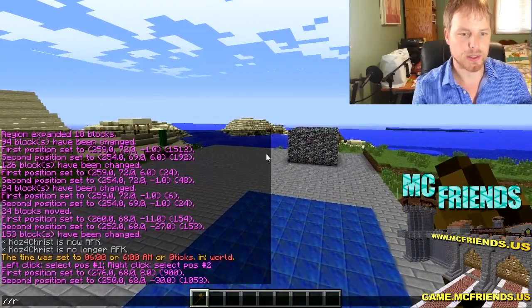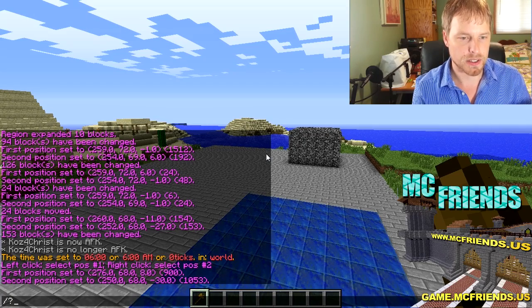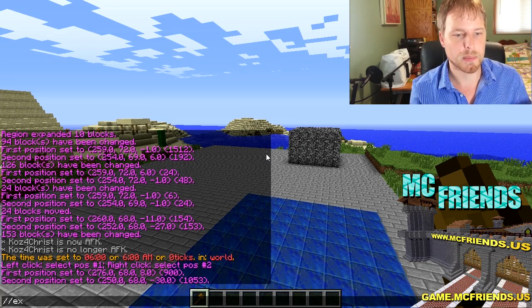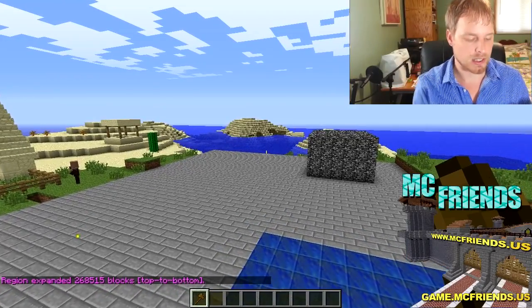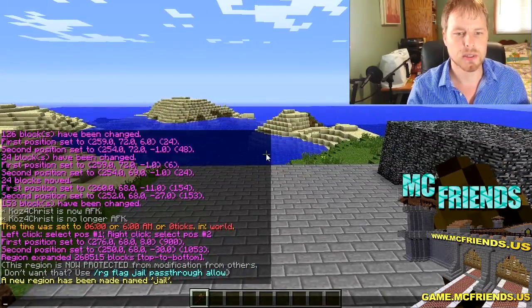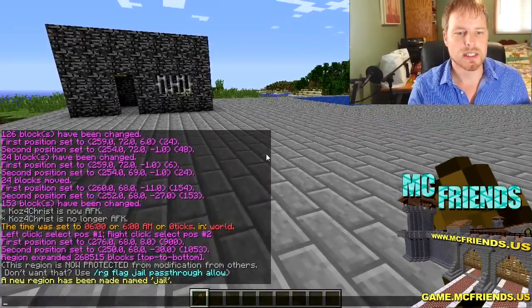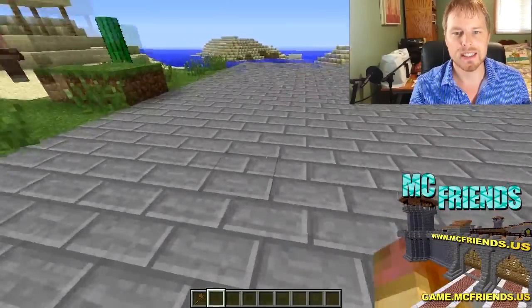Let's set up a test region. I go over all this in the WorldGuard and WorldEdit tutorials, but here we go. We're going to do 'expand vert' — that's just going to expand it from bedrock to sky — then we're going to do 'region define jail'. This region is now protected, and nobody can edit anything inside it.